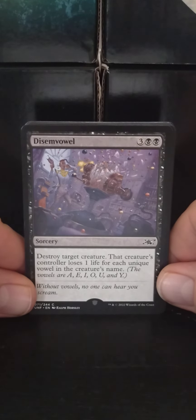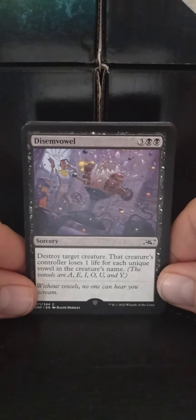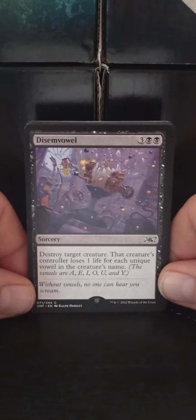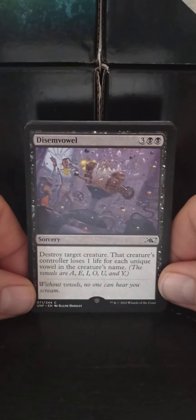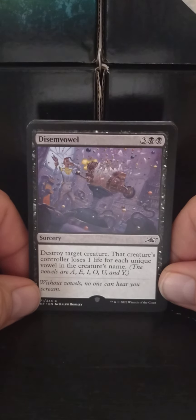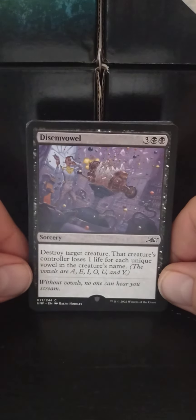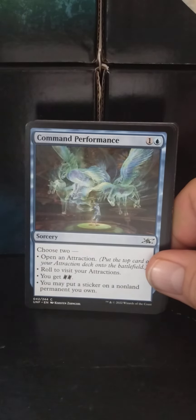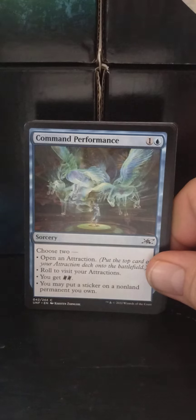Starting out — Disenvalu. A three-black-black sorcery: destroy target creature. That creature's controller loses one life for each unique vowel in the creature's name. Vowels are A, E, I, O, U, and Y. I didn't know why it was being counted again, but here we are.